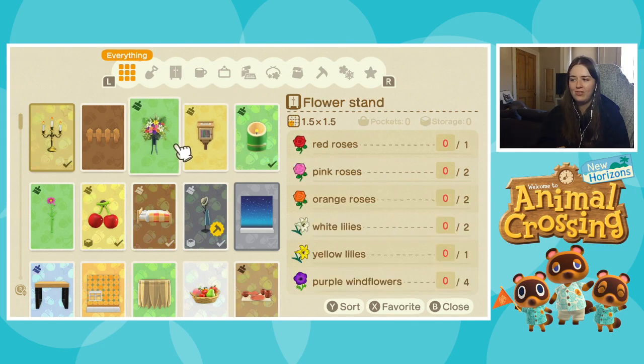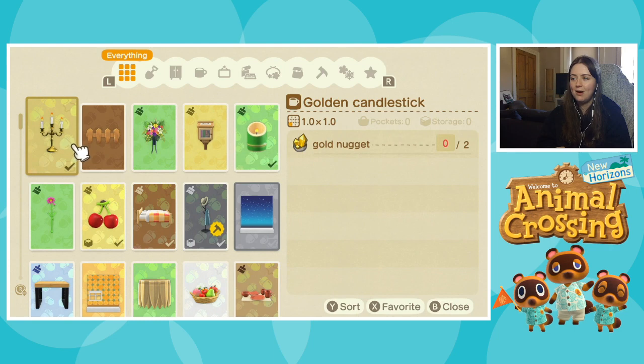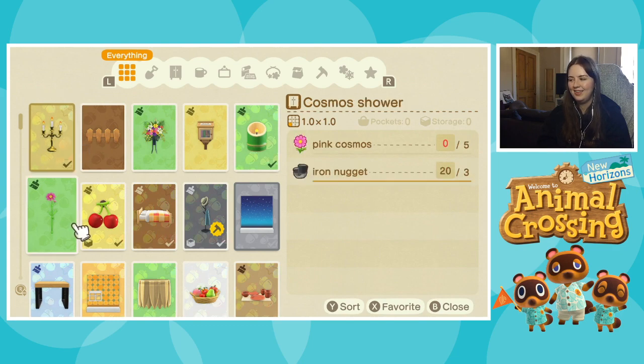I also have this recipe for a flower stand, but I have none of these flowers, so that made me sad that I can't make this yet. And Marshall today requested a golden candlestick as his campsite item, so I had to use two gold nuggets to get Marshall in here. Yet another villager with very expensive taste — goddammit Marshall.